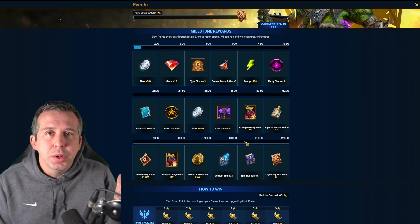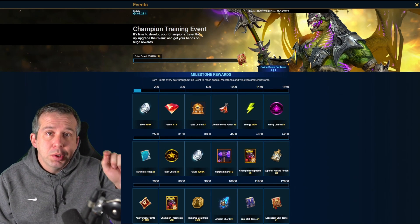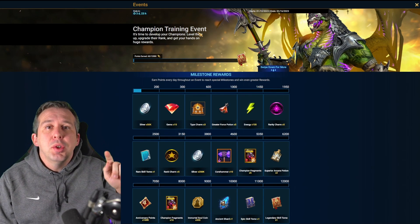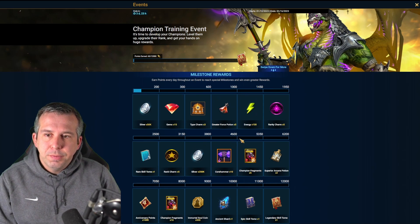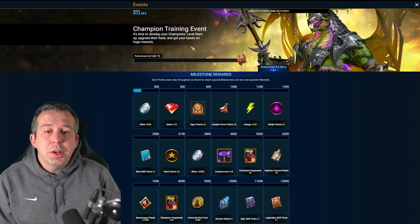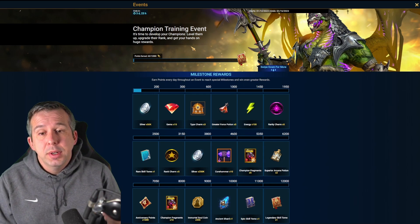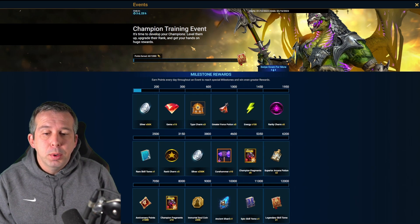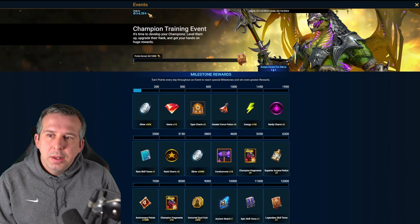First thing to call out: there are two different things — the champion training event, which is live right now, and then there'll be a champion training tournament in the second week of this fusion. In the tournament you can actually use books to gain points, and you can gain quite a lot from books. It's not a bad use of your books, but you don't want to be using those today or over the next couple of days.